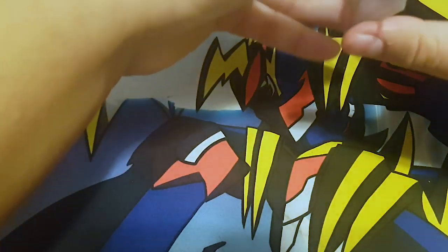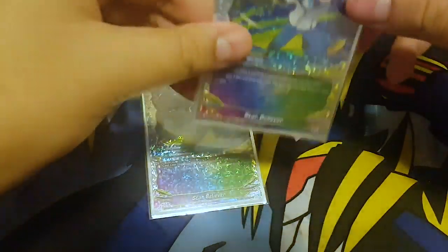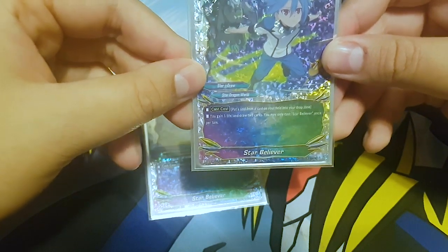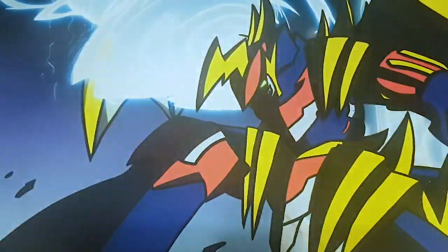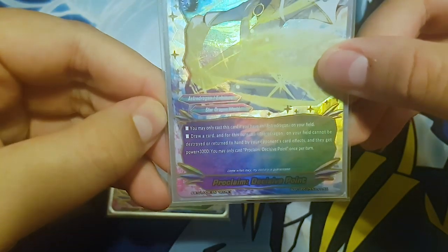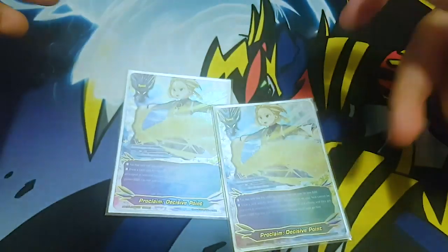Next I run two Star Believer. Cast cost: drop a soul from a card on your field to your drop zone, you gain one life and draw two cards. You can only use this once per turn - just more draw power in this deck. I also run two Proclaim Decisive Point. You can only cast it if you have an astro dragon on the field. Draw a card and for this turn all astro dragons on your field cannot be destroyed or returned to hand by your opponent's card effects, and they get power plus three thousand. You can only cast this once per turn.